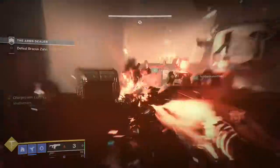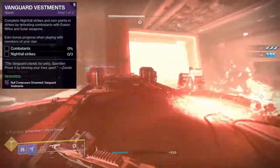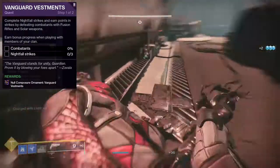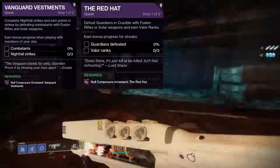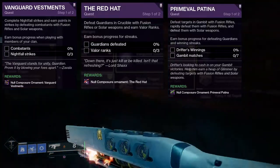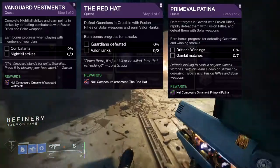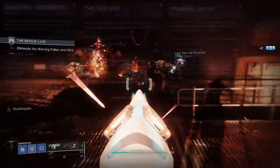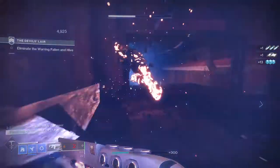For the actual ornaments, it's like literally every other ornament you've done for the Vanguard: defeat combatants in Strikes with fusion rifles and solar weapons, complete three Nightfall strikes — you can do the easiest one. For the PvP ornament: defeat Guardians with solar weapons or fusion rifles, use a solar fusion rifle, and earn three Valor ranks. For the Gambit one: earn Drifter winnings and complete seven matches. They may have fixed the winnings — I logged in and just got it, so you might already have it or just need a few wins. After that you have all three skins and the weapon.